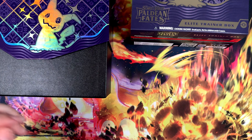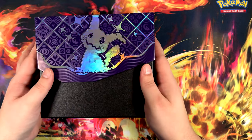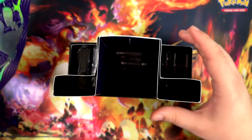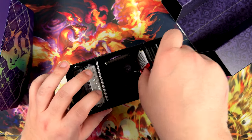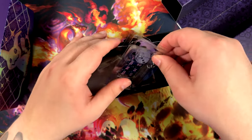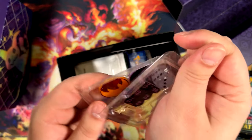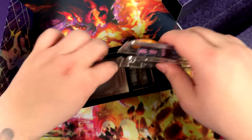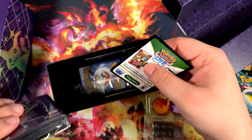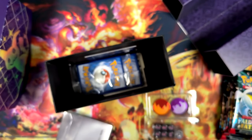In Shiny Treasure EX I did pull the Pikachu, which was actually the best baby shiny you could pull out of that set. But here we are — the main event are these booster packs, which are going to be amazing. Let's put these aside. Also in the Elite Trainer Box, you get a code card — there you go, enjoy.